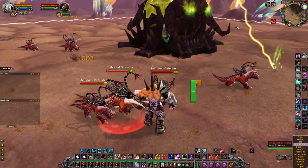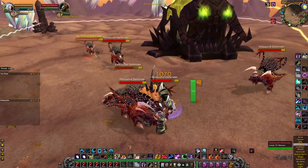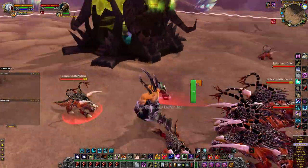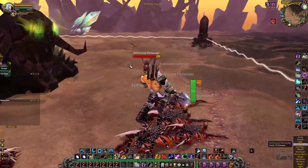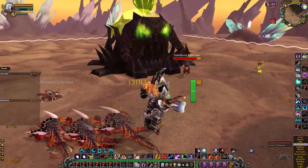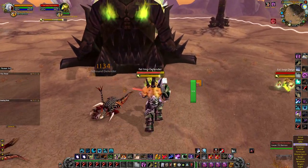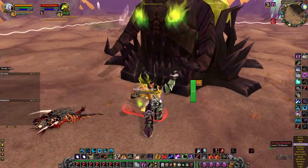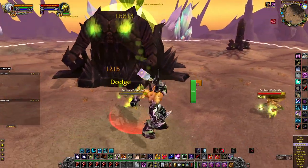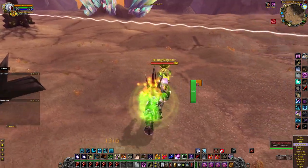There are mobs on the other side coming in so I'll let them group up and then charge one. Every now and then one will resist — just mortal strike it down, no problem. Remember to keep throwing your shield smash ability on cooldown. Keep hitting it — we're at 34 percent now.